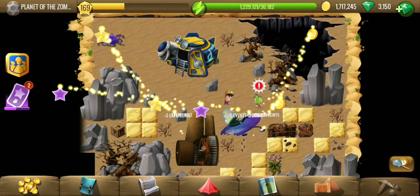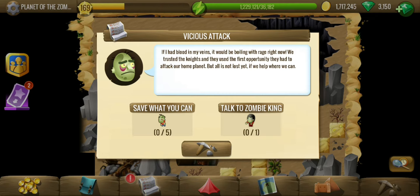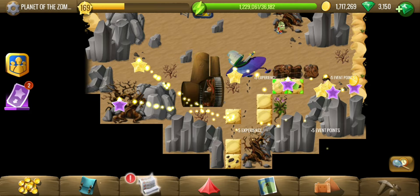Welcome to Planet of the Zombies, the second location of the Players Event 2021. In the previous location we discovered that the peace conference was just a trap, and now the knights are taking over, so we have to help the zombies.